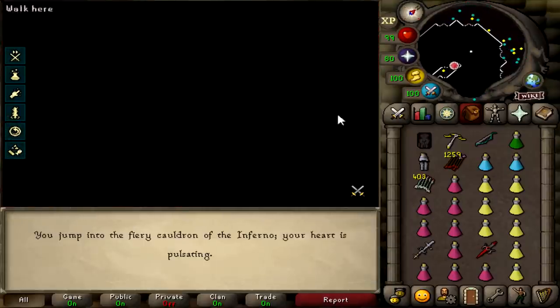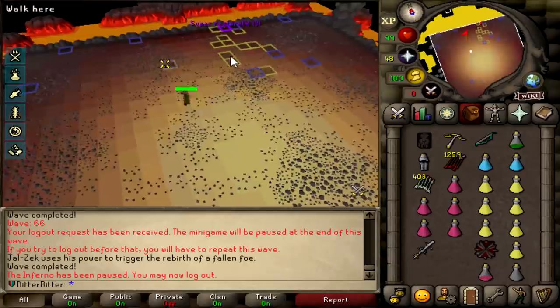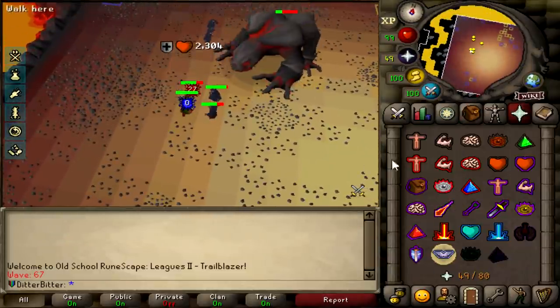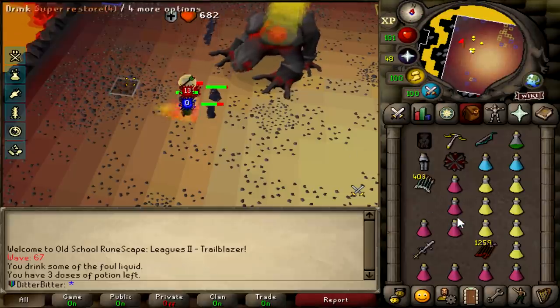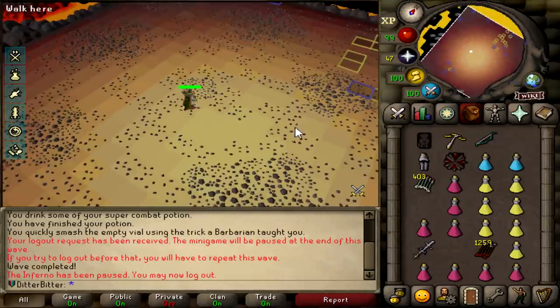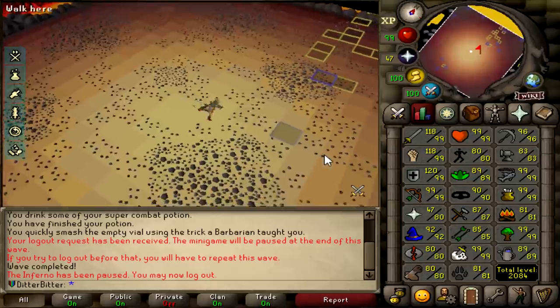We cleared the waves again, into jad we go. We did take a jad hit there but tick ate it - regardless we would have lived. It's a super combat gone though. We're back to triples.